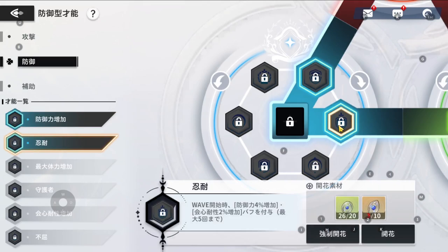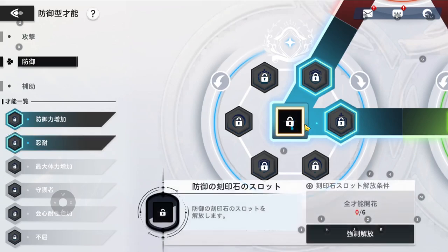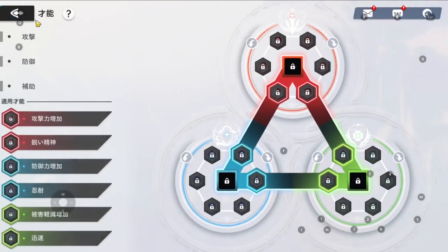On the defense circle, go with the 20% defense trait and the one that stacks up to 4% defense per wave for up to five stacks — note that each wave it resets, so make the best of those five stacks. For the middle big stone, I'd suggest going with the defense big stone for the CC value — depending on the defense stone, you can get around a thousand or higher in CC.